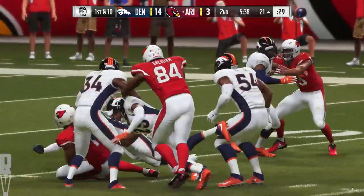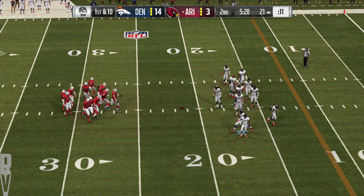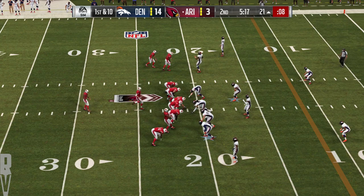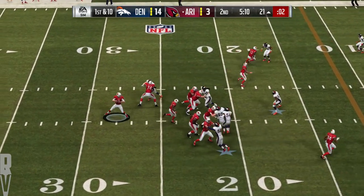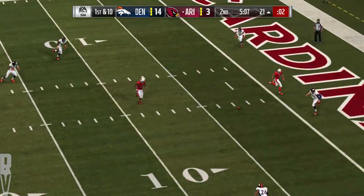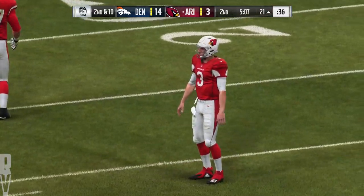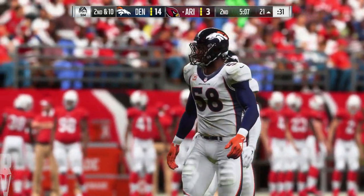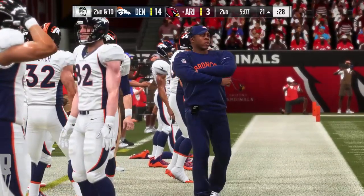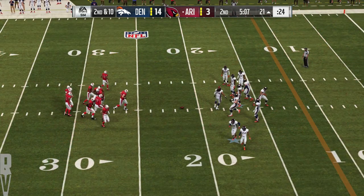That was a nicely run slant route — what the receiver is trying to do is make the defender think he's going upfield for a deeper route, then breaks it off after about three to four steps and cuts towards the middle of the field. Now he's trying to use his body to keep the defender away from the football and give the quarterback a really nice target. Throwing over the middle, but it's incomplete — he was looking for Chad Williams, and now it's second down. Sometimes the coverage is so good, no matter what you're doing on offense, you just can't shake anyone free.